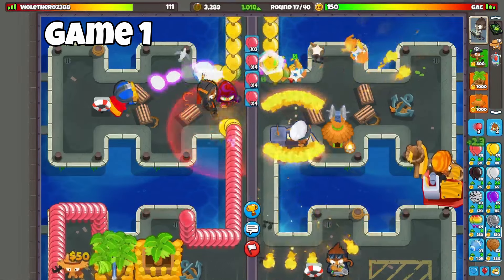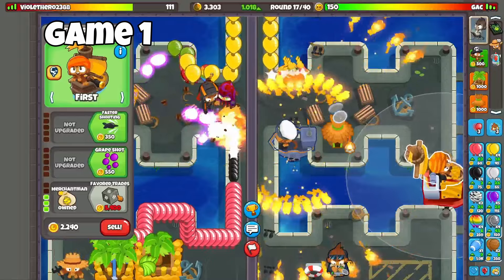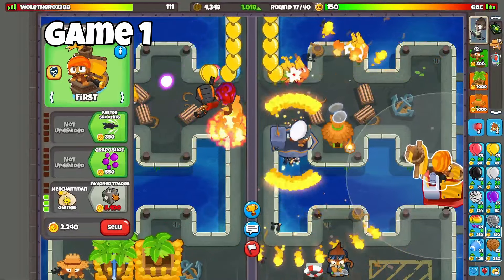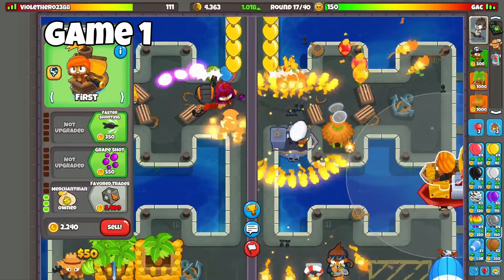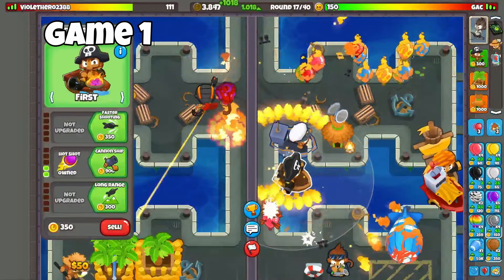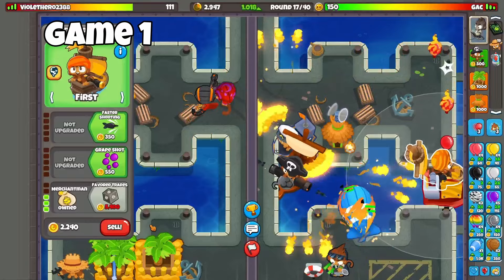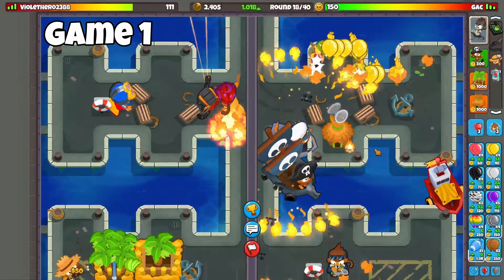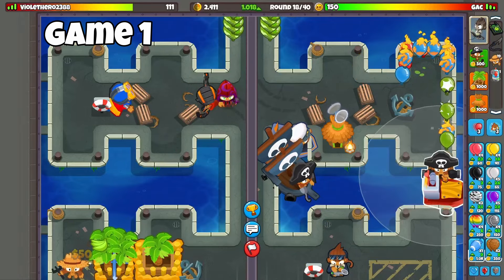I'm at 1,000 eco. I'm going to start saving again for Favor Trades so we have two up, and then we can start saving for the actual towers that are going to save me from MOABs and stuff. We're going to have to go for one middle path — we're going to have to sell probably this guy here just to get enough money. There's the ability, which I didn't need to even use. We have one prepared.